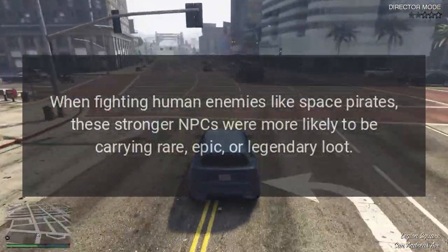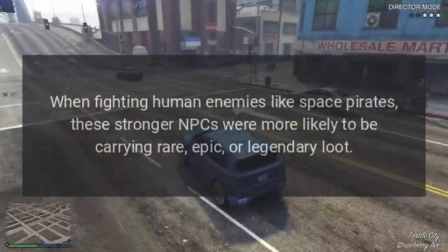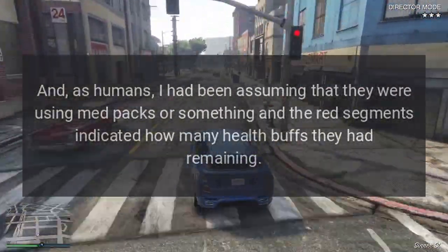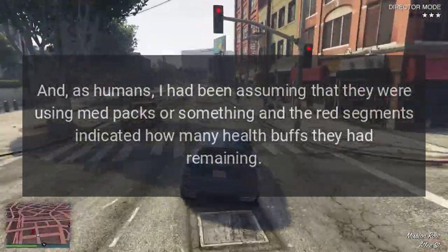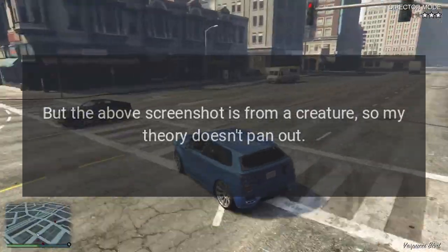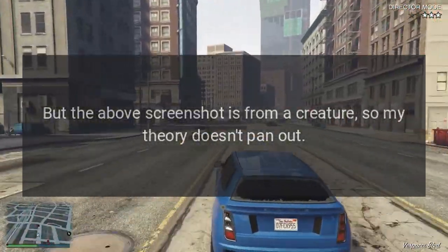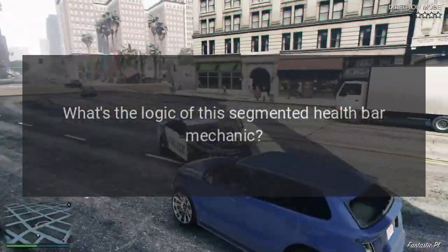When fighting human enemies like space pirates, these stronger NPCs were more likely to be carrying rare, epic, or legendary loot. As humans, the assumption was that they were using med packs, and the red segments indicated how many health buffs they had remaining. But the screenshot above is from a creature, so that theory doesn't hold up.